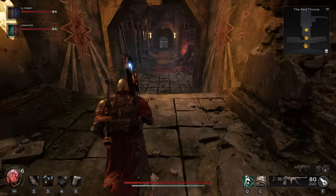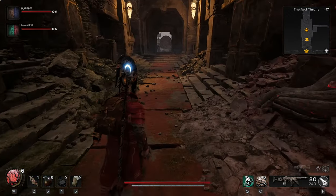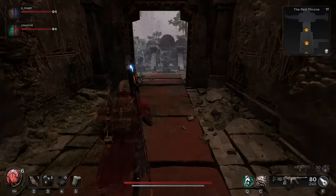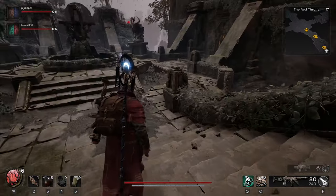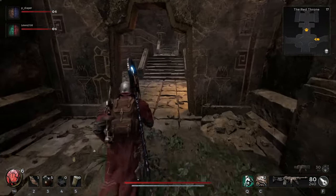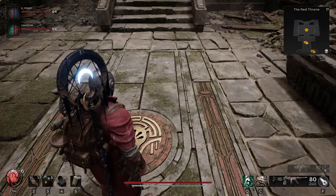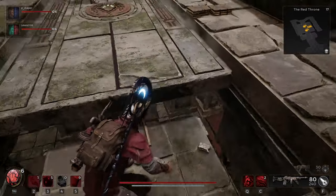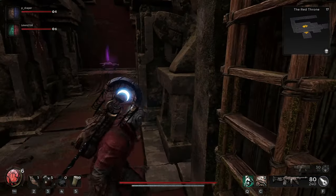Then leave the throne room and go all the way out to the front of the temple — the courtyard area. From the throne, turn right and go into a room called the library. On the floor in the middle of the library there's a seal to a trap door. Stand on top of it and equip the Seal of the Empress ring — it opens up the trap door. Drop down into the room and you can grab Ford's Scatter Gun.